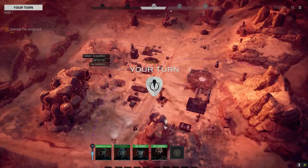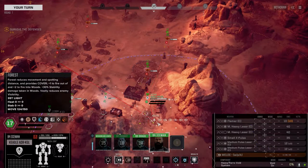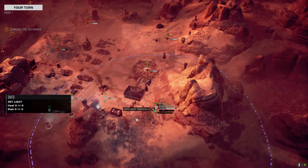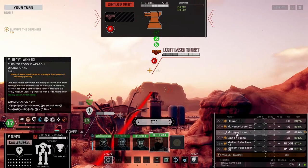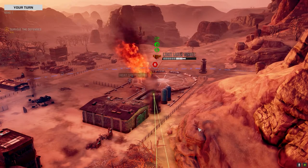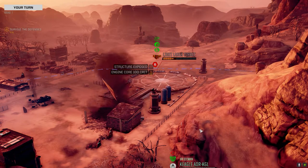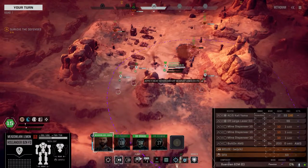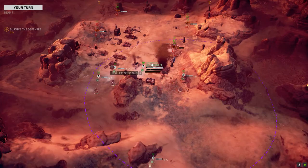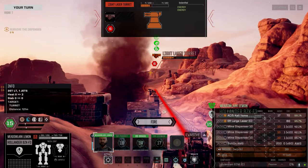We should be able to kill it with the Shadowhawk. We're going to back up to here and hammer this guy with everything. Not quite enough - he will be toast next turn. We can go here. I'm just wondering if we kill this turret whether the other guy will get line of sight on us - probably, but we'll see.